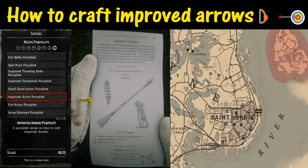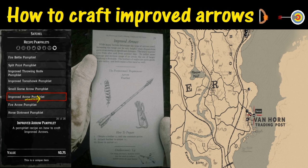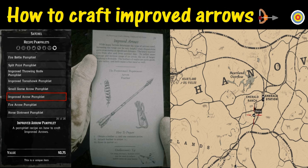I've got four different fences listed here. Once you purchase it you need to go into your satchel and read the improved arrow pamphlet. Once you do that you can go ahead and craft an improved arrow.